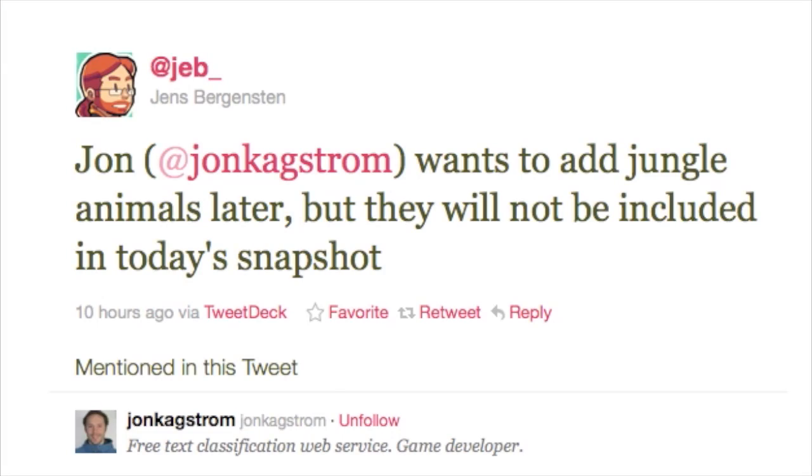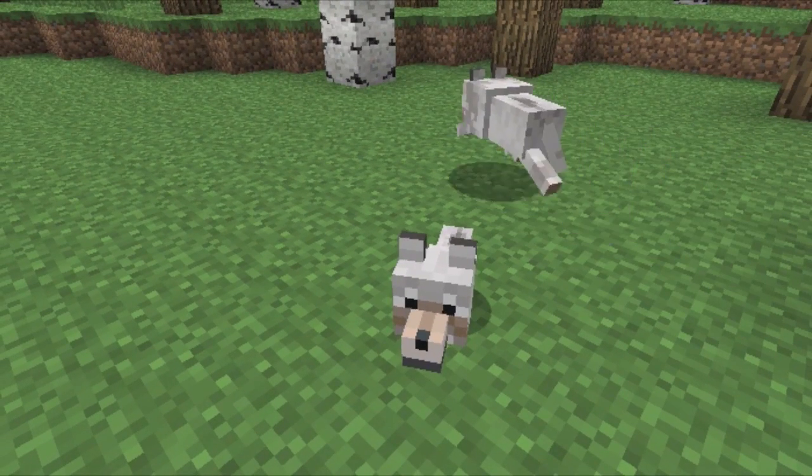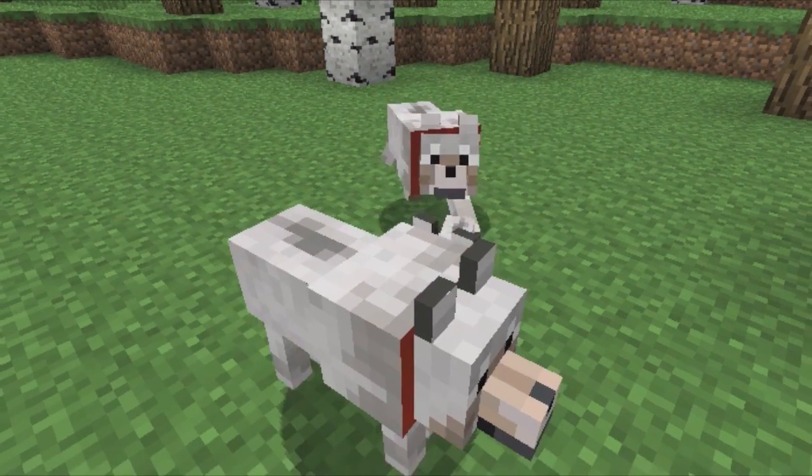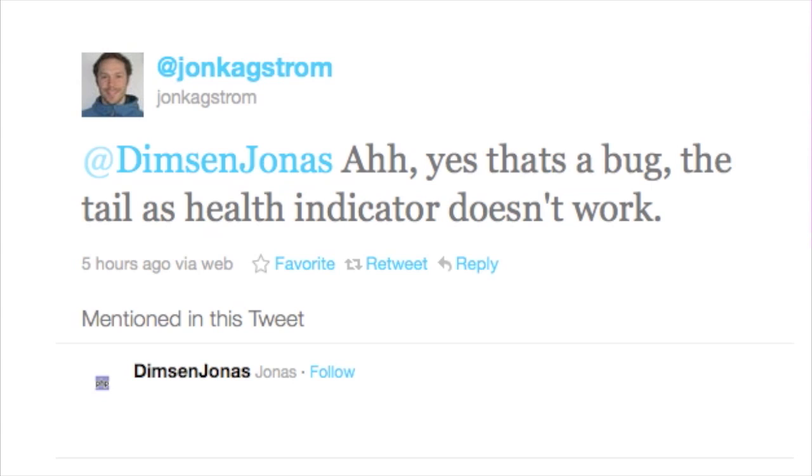If you're wondering about tigers and monkeys and stuff, Jens Hagstrom is apparently going to be adding in some more jungle-related animals later, so keep an eye out for those. On the subject of mobs, he has also added wolf breeding, so there are now baby wolves. To make wolves breed you'll have to use meat instead of wheat. Meat still heals them, however the tail indicator is currently broken in the snapshot — but it is just a bug, not a new design choice.